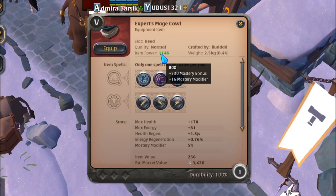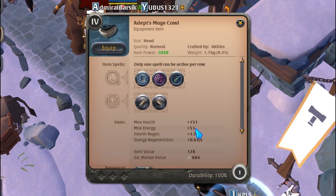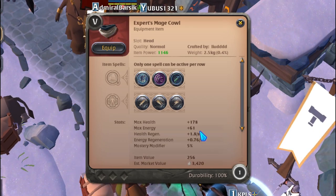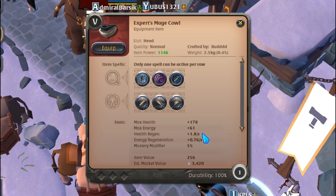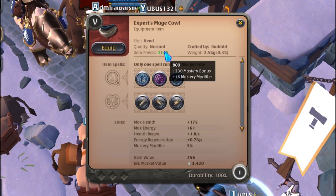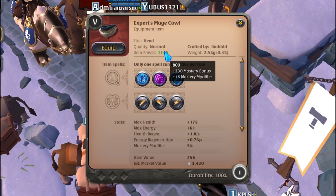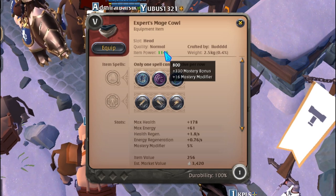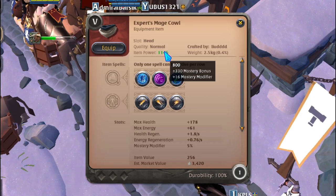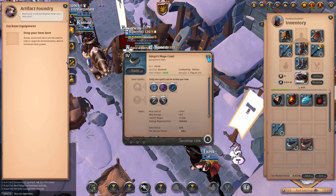The item power reflects the type of bonuses that the equipment gives you. This one gives 151 max health, 51 max energy, as well as energy regen and health regen. Switch to the tier 5 and you can see these numbers are a little bit higher, giving you more health, energy, and regeneration. The mastery modifier goes off the 330 mastery bonus I have since all my cloth helms are maxed — I get 330 extra item power, and 5% of 330 is 16.5, rounded down to 16. The key thing is the 100 item power difference.